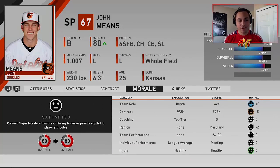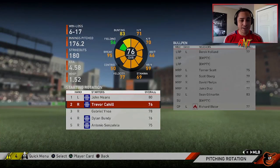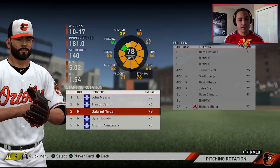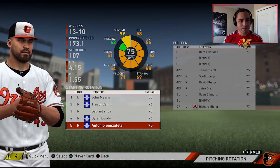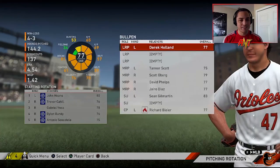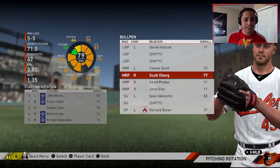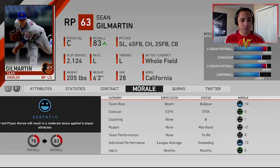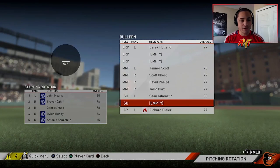Let's take a look at our pitching. John Means is an 80 — we might get him for one more year. He didn't have a bad year though. Trevor Cahill kind of sucked — expected. Bundy pretty solid, I like that. Senzatella, Derrick Holland, Oberg — not great. Phelps struggled, Diaz struggled. Gil Martin was really good — still under 80, good to see. Blyer did well too.